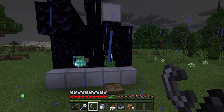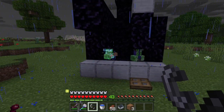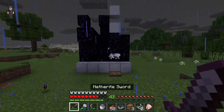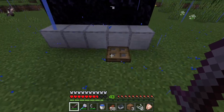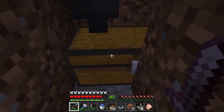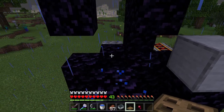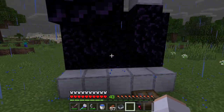Whenever you guys have the amount of mobs you want in that chamber, ignite the charged creeper with flint and steel. As you guys can see, that will kill all those mobs, then the mob heads will get dropped into this collection chest. To use this farm again, all you guys need to do is replace this trapdoor, then repeat that entire process.